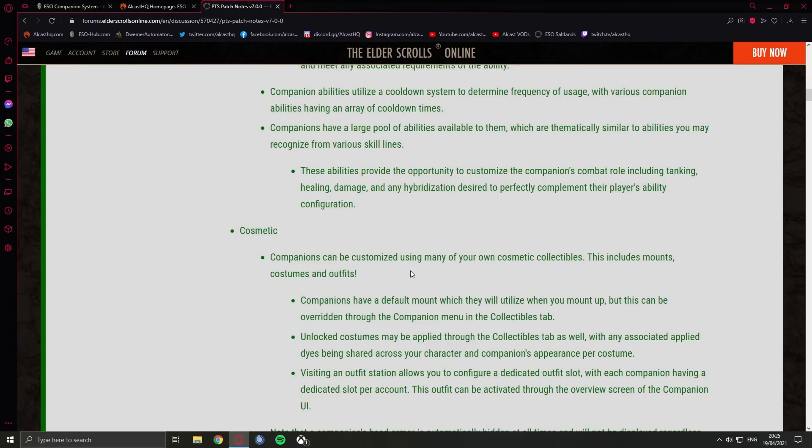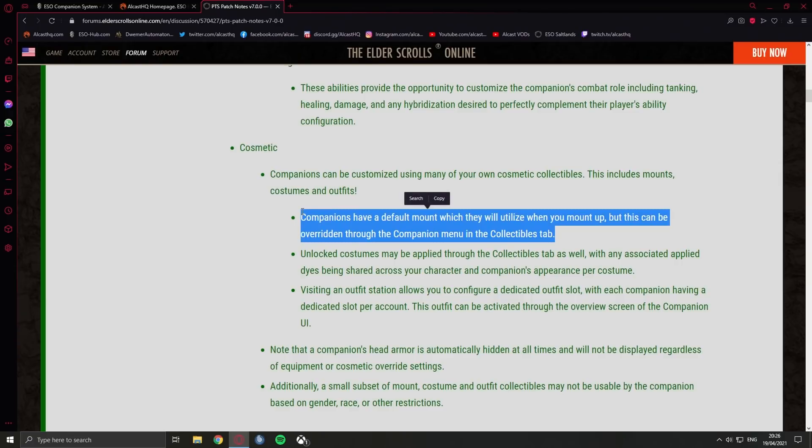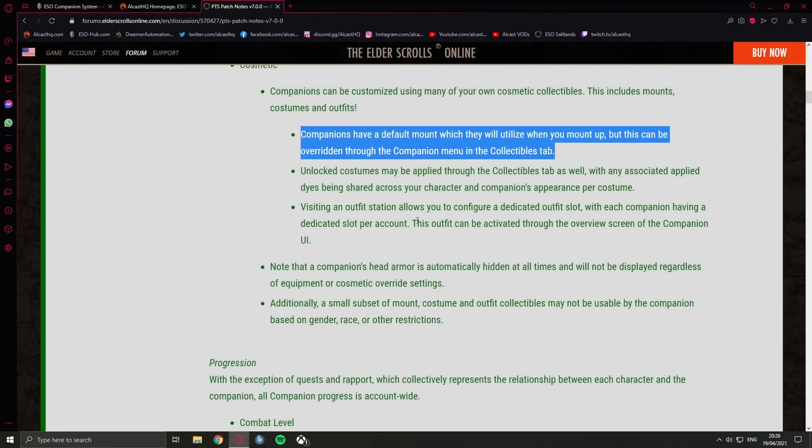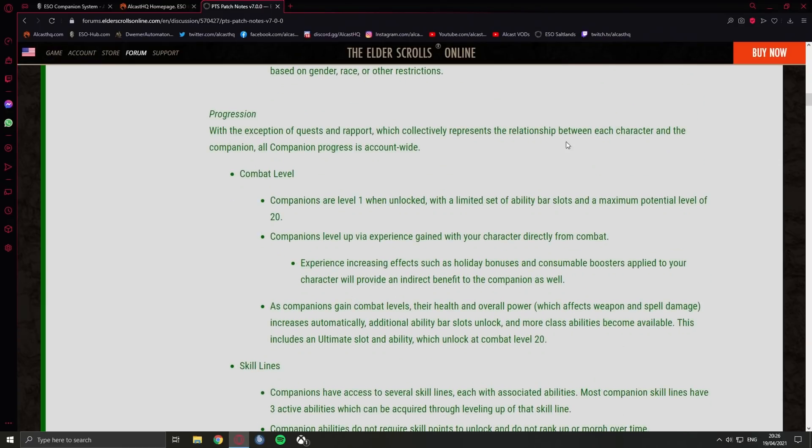Companions can be customized using many of your own cosmetic collectibles — this includes mounts, costumes, and outfits. Companions have a default mount which they will use when you mount up, but this can be overridden, so you can basically give them whatever mount you prefer. Using an outfit station allows you to configure a dedicated outfit slot, each companion having a dedicated slot per account. The companion's head armor is automatically hidden at all times. A small subset of mount, costume, and outfit collectibles may not be usable by the companion based on gender, race, or other restrictions.